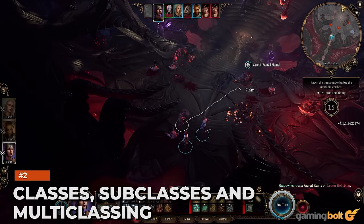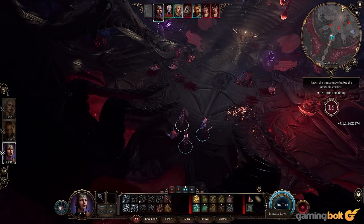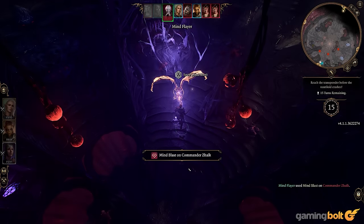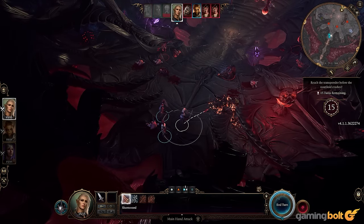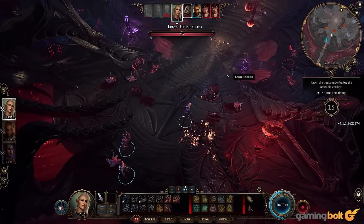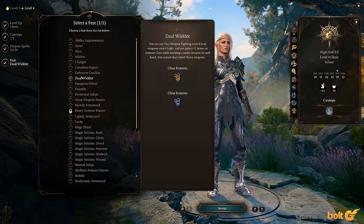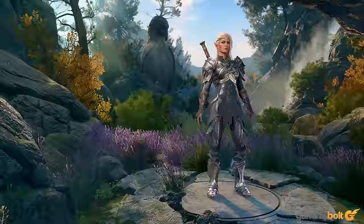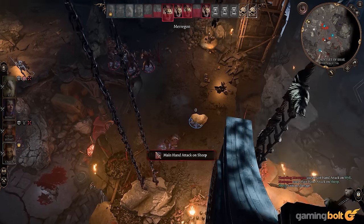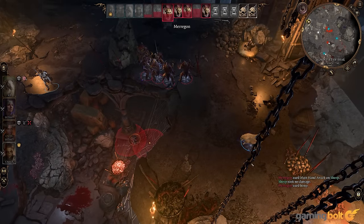Baldur's Gate 3 has 12 classes. You can jump into the fray as a Barbarian, support allies with music as the Bard, rely on martial arts as the Monk, hunt as the Ranger, and much more. Each offers multiple subclasses, such as the Gloomstalker with increased starting attacks and initiative, or the many schools of the Wizard from Conjuration and Enchantment to Evocation and Illusion. There's also an option to Multiclass, combining abilities into potent combinations. While it's available on Balanced difficulty and above, Explorer players can switch to Balanced to Multiclass, then switch back.